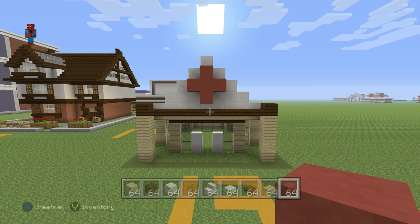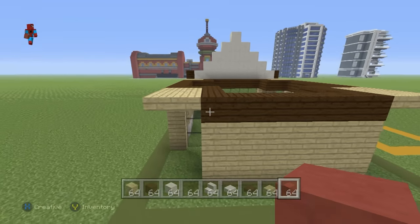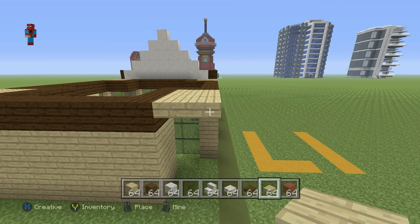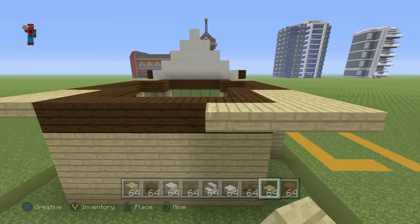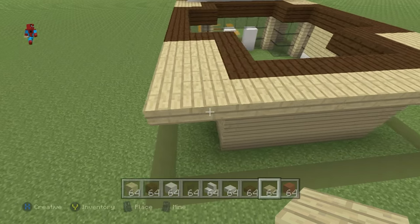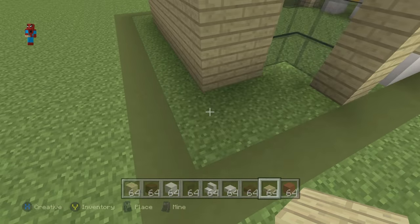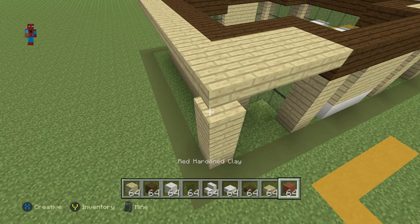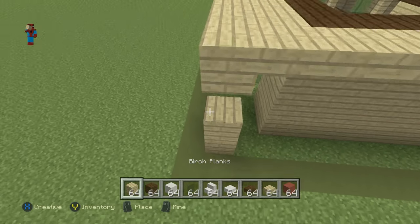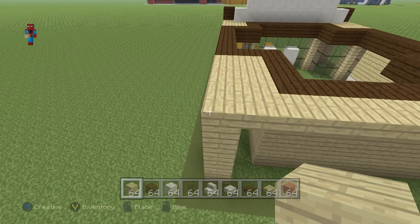Once you've done this on the front, do the exact same thing on the back. Come to the back of the pharmacy, take the upper half, and extend each one of the top upper-half blocks outwards by one with a layer of birch wood slabs. Then connect those slabs downwards using birch wood planks and a mixture of birch wood slabs, connecting the two corners down.